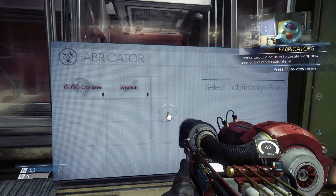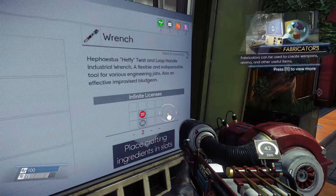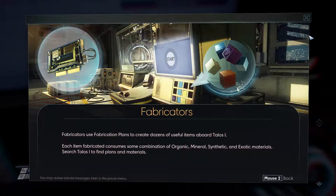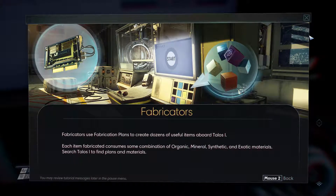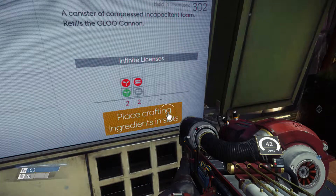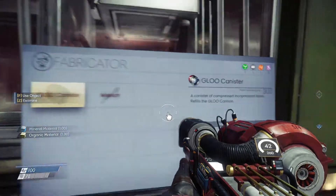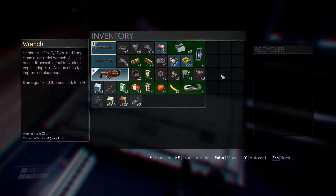This is a fabricator. Glue canister — wrench. Hephaestus. Place crafting ingredients in slots. Fabricators can use fabrication plans to create dozens of useful items aboard Talos 1. Each item fabricated consumes some combination of organic, mineral, synthetic, and exotic materials. Search Talos 1 to find plans and materials. I guess I don't have all the materials needed in order to craft everything.